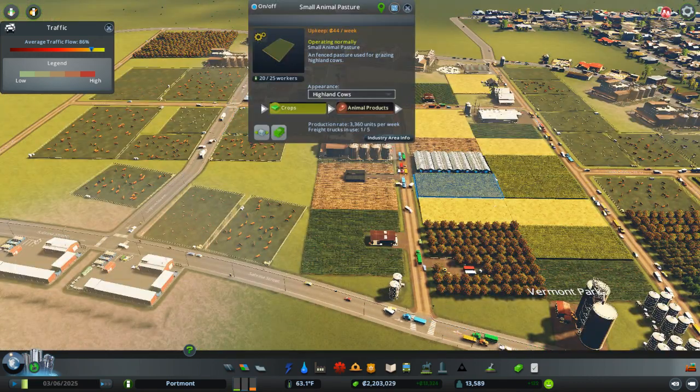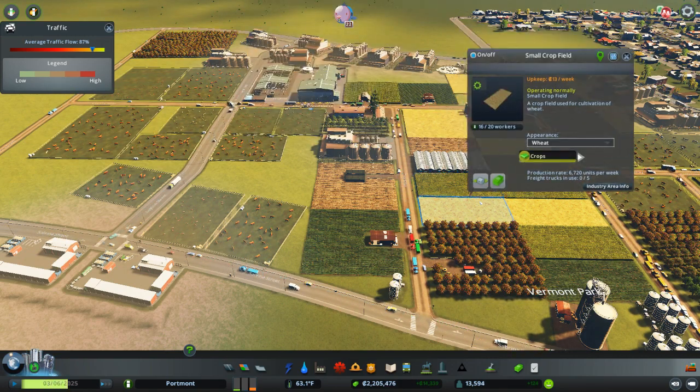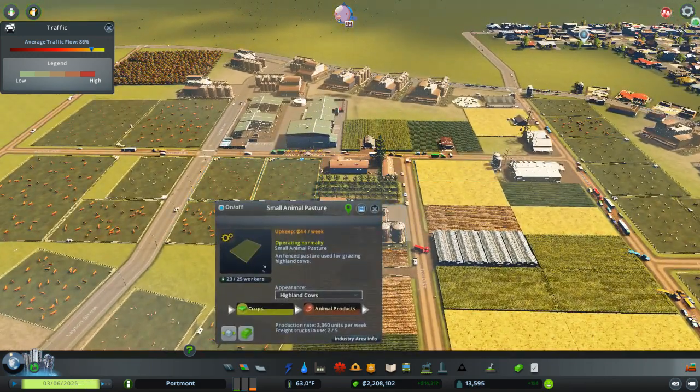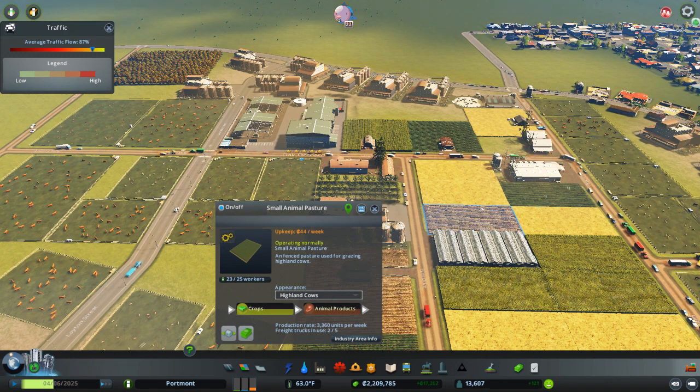Here you can see the agricultural area of my city. This has the crops, which is the most base level of the resource, and it also has these pastures, which is the conversion of crops into animal products. Basically you're feeding the cows corn so you can eat the cows.